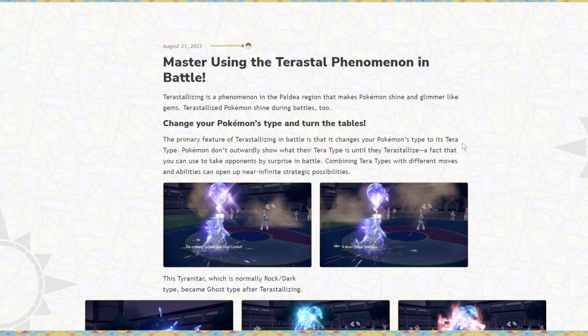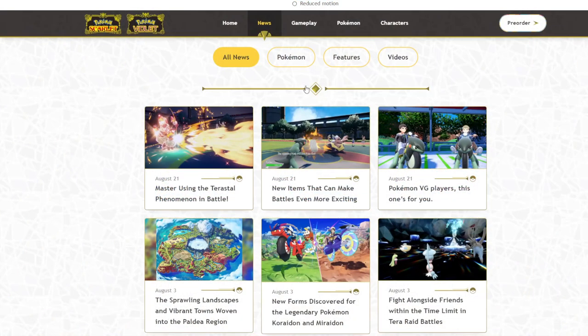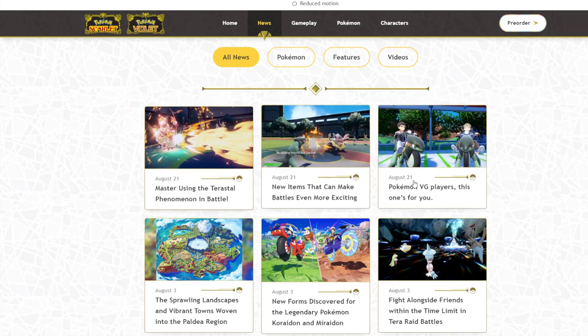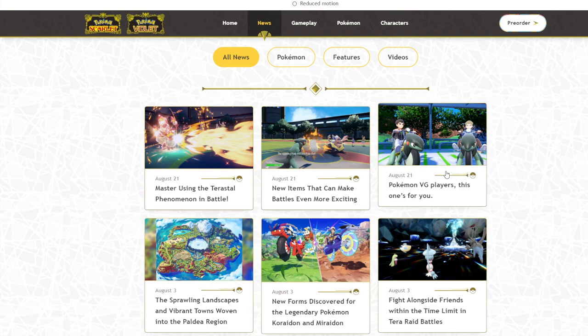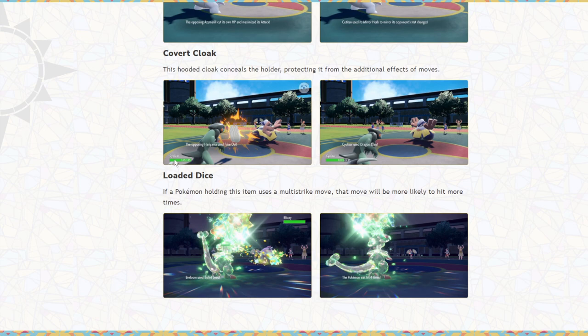Obviously certain Pokemon will want to run Terra Blast and some won't. I don't think it's going to be the highest used thing on every Pokemon ever, but it's something you've got to look out for. Ranking the items: Covert Cloak is going to be incredible in VGC — I don't know how good it'll be in singles, but in VGC this is huge. It's just like an anti-Fake Out thing. Loaded Dice is probably the worst item, and Mirror Herb is going to have its uses.